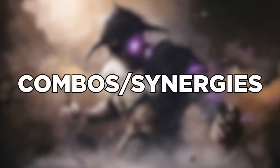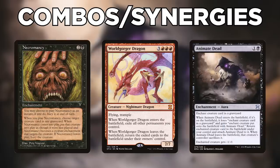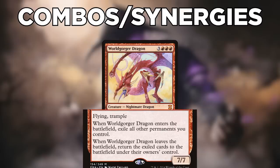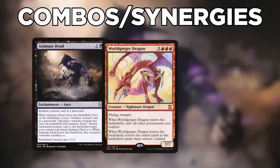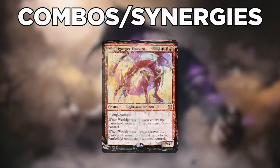Our primary combo involves Worldgorger Dragon and one of the reanimation auras. Worldgorger Dragon is a 7/7 nightmare dragon that costs 3 and 3 red. It has flying and trample, plus two key abilities: when it enters the battlefield, exile all other permanents you control; and when it leaves the battlefield, return the exiled cards to the battlefield under their owner's control. Once it's in the graveyard, we'll reanimate it with Animate Dead, Necromancy, or Dance of the Dead. Each of these returns a creature from the graveyard and attaches itself to that creature — if the aura leaves the battlefield, the creature is sacrificed.